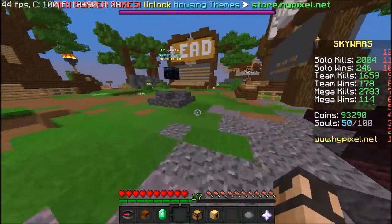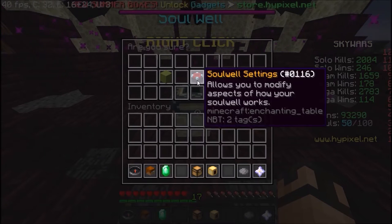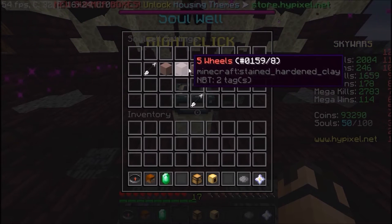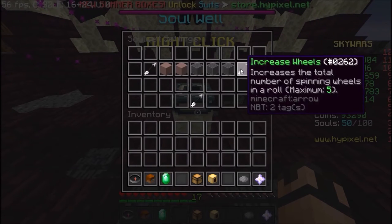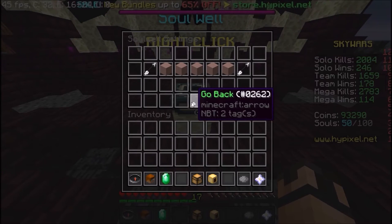Now let's go to the soul opener. You can open souls by clicking on this. If you click in the middle — not a lot of people know this — you can open more souls at the same time. If all 5 slots are full, you open 50 souls at one time. Right now I'm opening only 10 souls, so 1 spin. I always have it on 5. Let's open some souls.